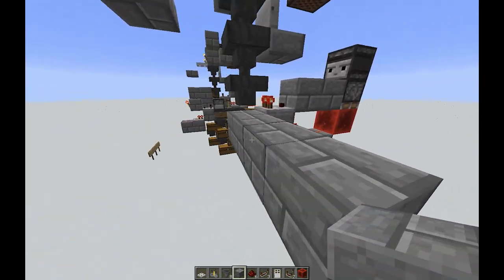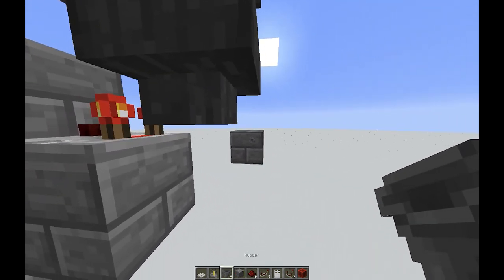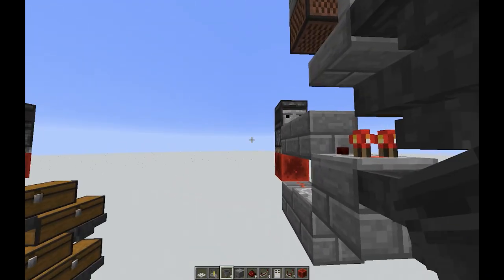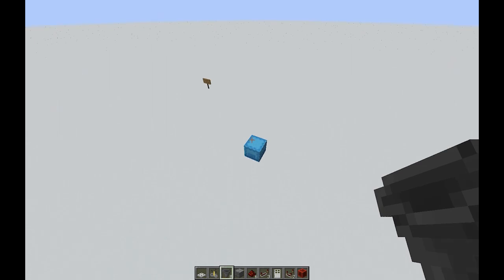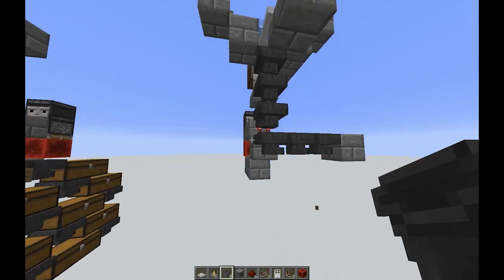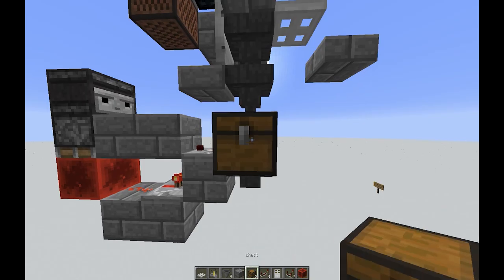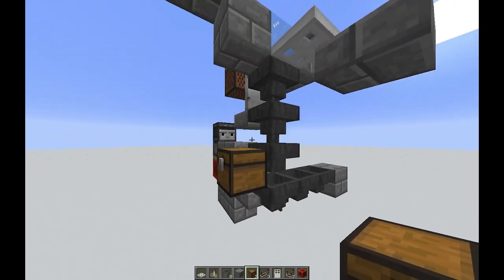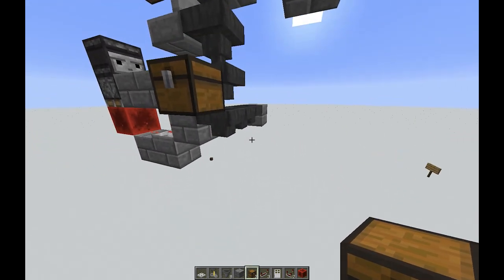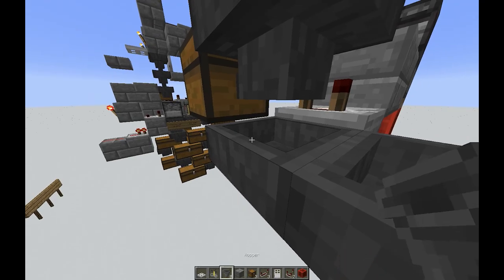So the hopper will be locked. We're going to get some temporary blocks over here so that we can get our hopper chain going this way — this is going to be our water bottle sorter line and other non-stackables. Again, you could do your chests as long a chain as you want. On the one behind me, we have chests going all the way to the ground. You could also filter that down into something like Impulse SV's item filter or any of the other item filter designs on YouTube.